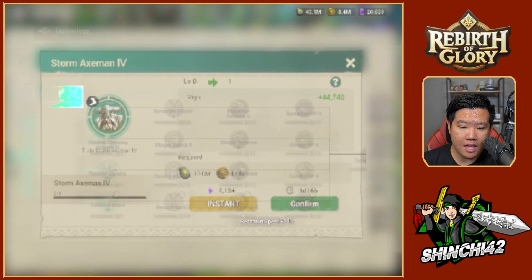In other SLG games, you just need the resources and that's it. Here, you need the material to produce it — it makes it more difficult and more fun, because not everybody can just have access to it right away, and if they're not good at planning, they won't be able to make a lot of T4 units.